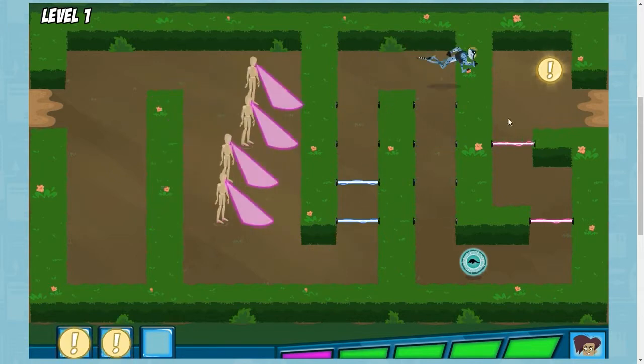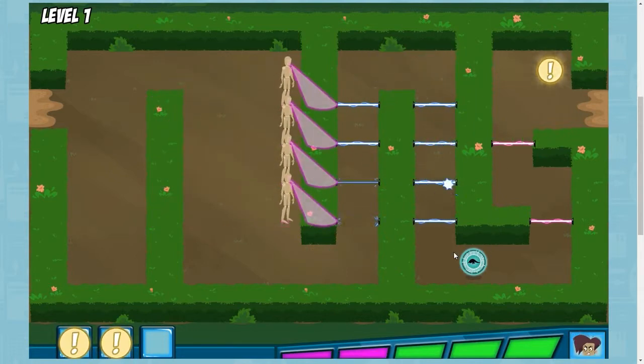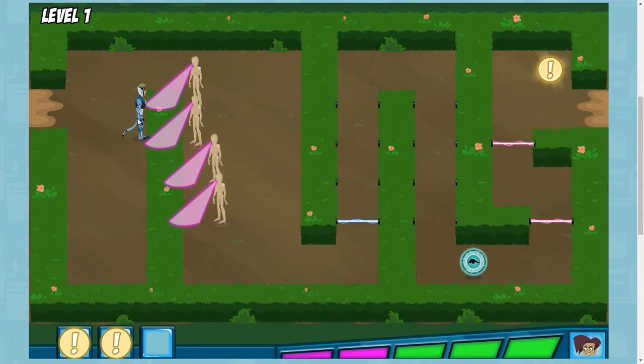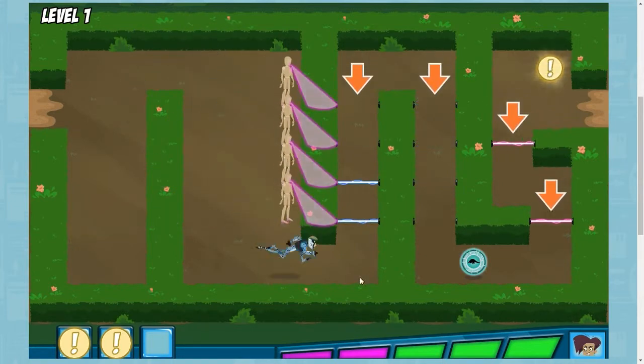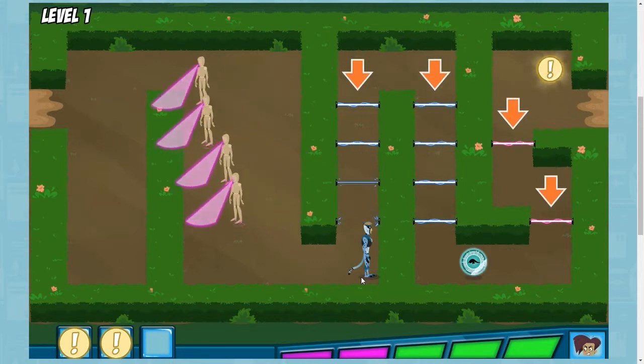These are the clues we're looking for. We have to collect all three before we find the baby animal. Look out for all those lasers! If you touch them, you'll trigger Danita's alarms.